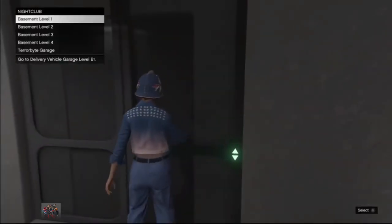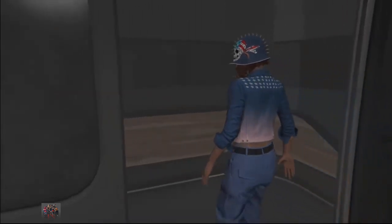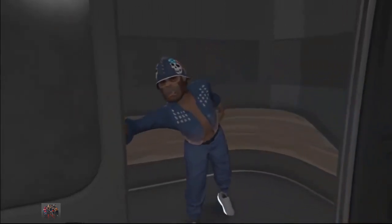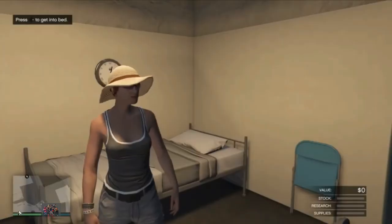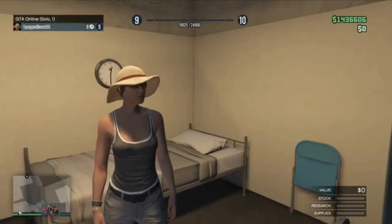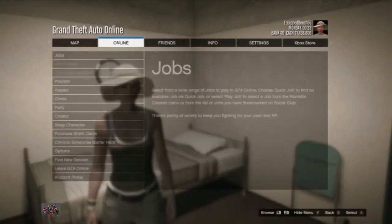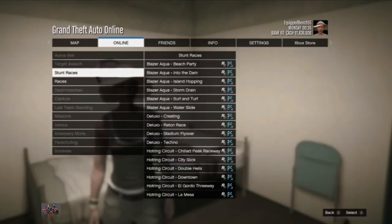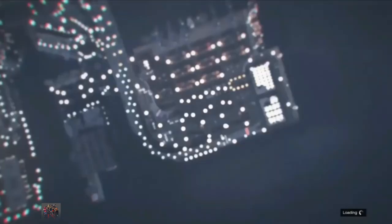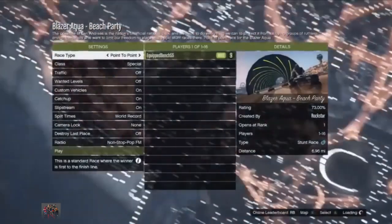Make your way to the elevator and select Basement Level 3. Then you want your friend to start a solo session — not an invite-only session, not a crew session, a solo session. This is the last option when launching an online session. Once your friend is in a solo session, they need to go online, go to Jobs, and start a stunt race, then wait on that screen.